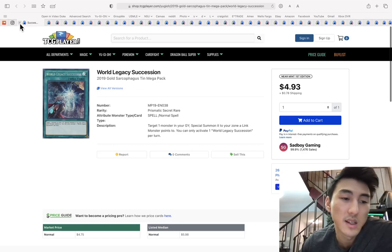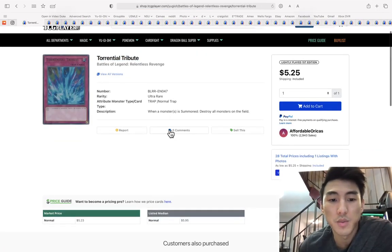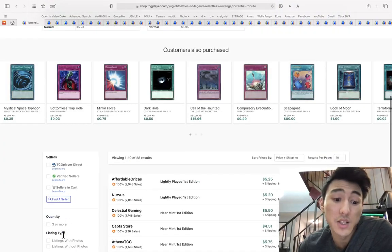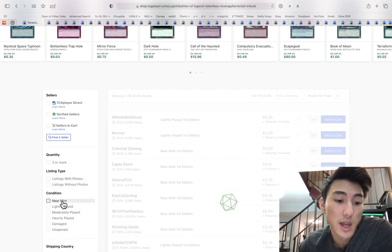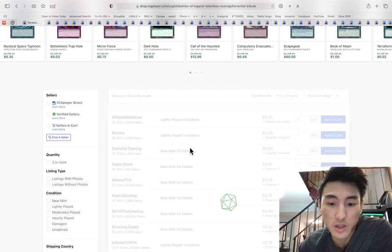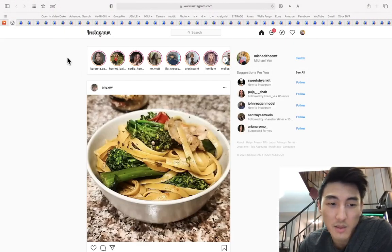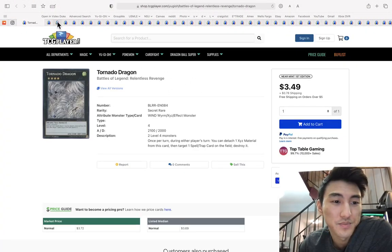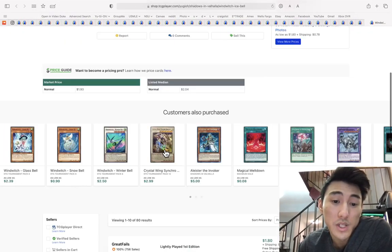If you don't have a playset of Rolled Legacy Succession at the prismatic secret rare level out of the 2019 mega tin, I would pick up a playset before they go up. Torrential Tribute — I had a ton of these and somehow they're above five dollars, at $5.50. I'm just going to make money off that I guess.